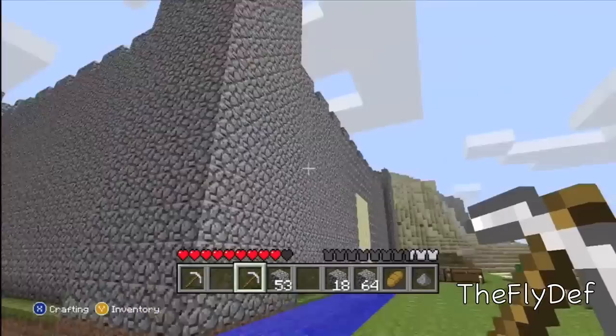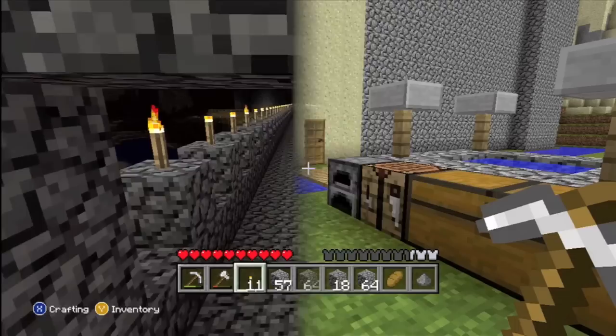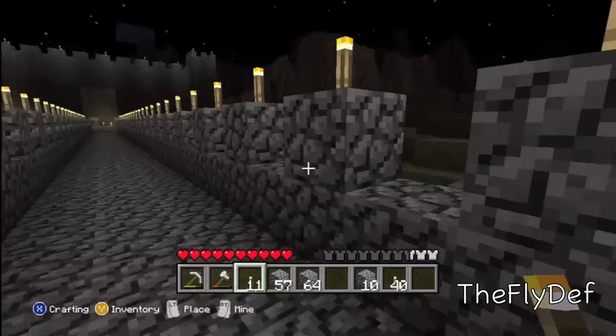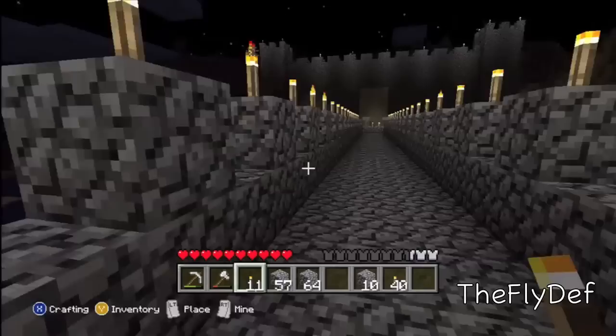This is pretty much the finished outside. We tried doing the moat and added a lot more detail — like plants, trees. We also built this bridge that goes all the way down. I should have put wood in the middle but I didn't know what I was doing — this was my first castle.